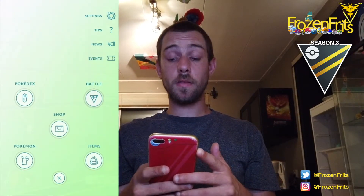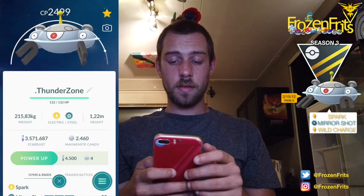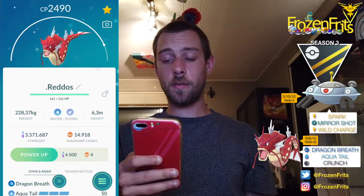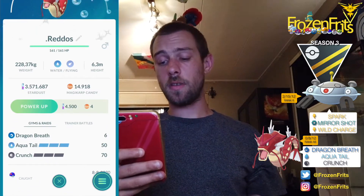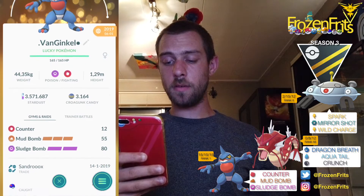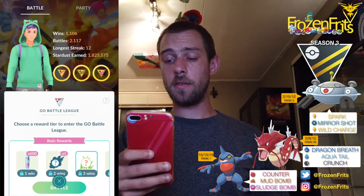Hey girls and guys, today we're gonna do some more Ultra League battles. I'm gonna bring Magnezone with Spark, Mirror Shot and Volt Switch, and Gyarados with Dragon Breath, Aqua Tail and Crunch, and I'm gonna bring Toxicroak with Counter, Mud Bomb and Sludge Bomb. So let's get started with the first battle.